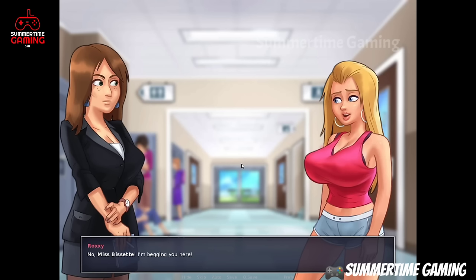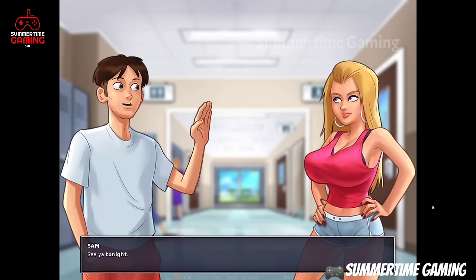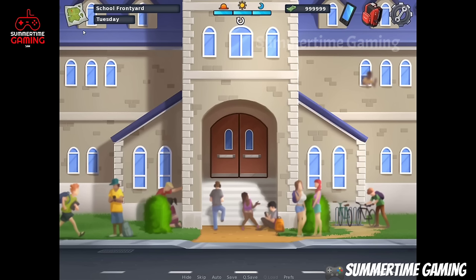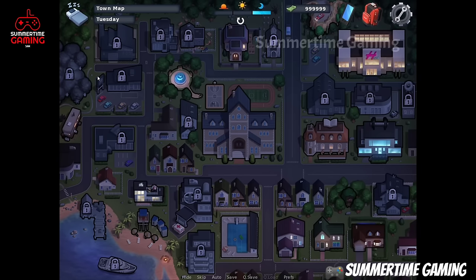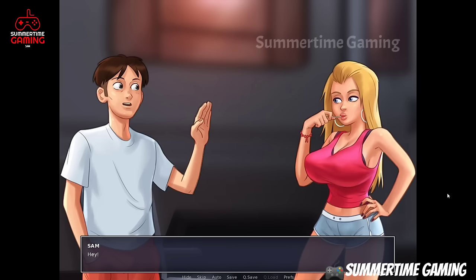Next day in the morning we go to school hallway. Here we see Roxy and Miss Basic. Miss Basic assigns us to help Roxy. We have to wait till evening and help Roxy, then go to trailer park. Let's make it evening — trailer park is now unlocked.